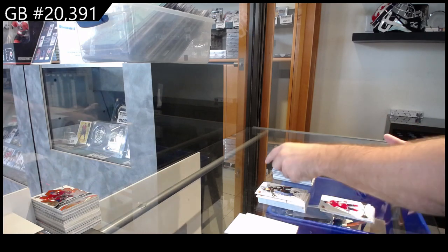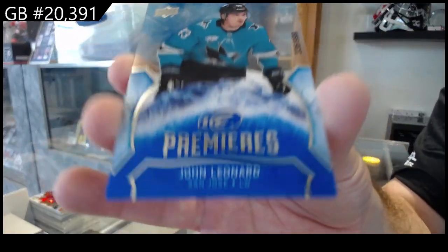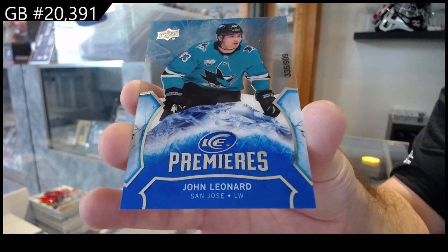We've got an orange of Tara Vinen for Carolina and a Leonard for the Sharks — $9.99. There we go.